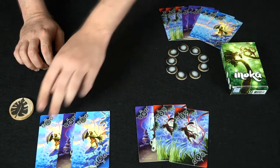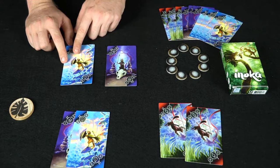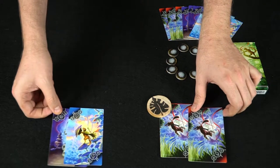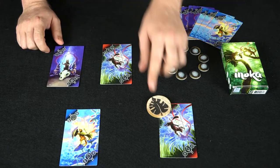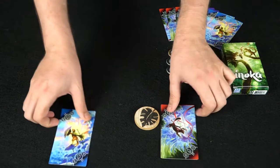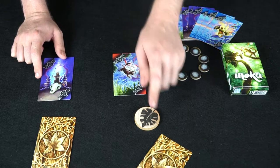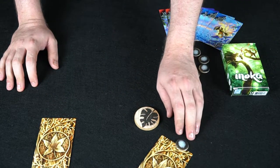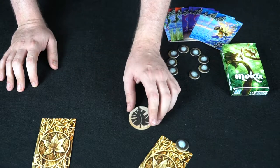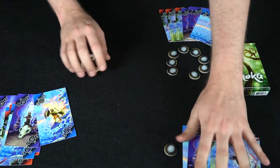Players choose their next cards and flip them over. The taunt beats the shield again, so the leaf totem switches hands. Then on the next flip, the attack beats the taunt — so the player with the leaf totem wins the round by attacking successfully. Whenever the person holding the leaf totem attacks and wins, the round is instantly over. Each player then gets all their cards back and starts a new round. The first player to secure three stones wins the game.